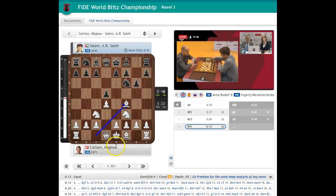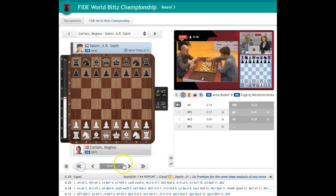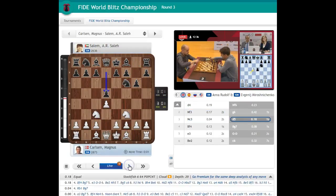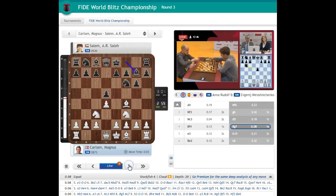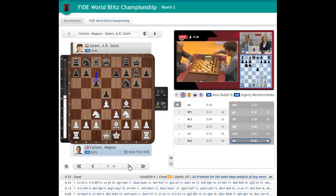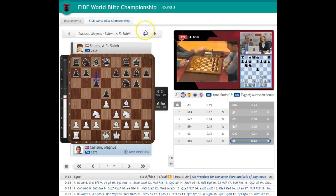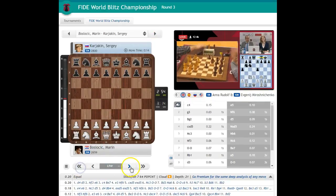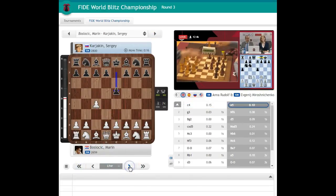The other Croatian player is also on board, with the white pieces against Sergei Karyakin. We look at Karyakin's game. This time it's an English opening. Karyakin plays very quickly — I believe he had some preparation against the English opening for the match, as well as every other opening, because you never know what Magnus will play.